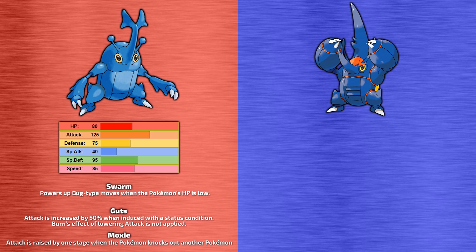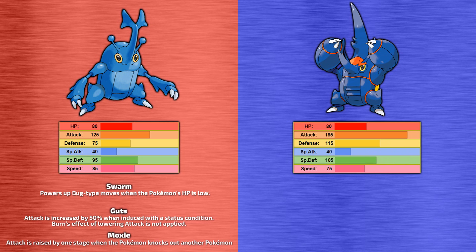Being a Mega Evolution, Mega Heracross does get a significant boost to its stats, seeing decent increases to both its defense and special defense, with its attack stat raising to an enormous 185 base power. However, it does lose a tiny bit of speed. Mega Heracross only gets one ability, which is Skill Link, which guarantees multi-hit moves like Pin Missile or Arm Thrust will always achieve the maximum number of hits possible. This effectively turns 25 base power moves like Rock Blast and Pin Missile into a guaranteed 125 base power move, since they'll always hit five times. While this is a handy ability, it seems a little lackluster given how few moves it actually affects from Heracross's moveset — although giving it something like Moxie would have been pretty meta-breaking.